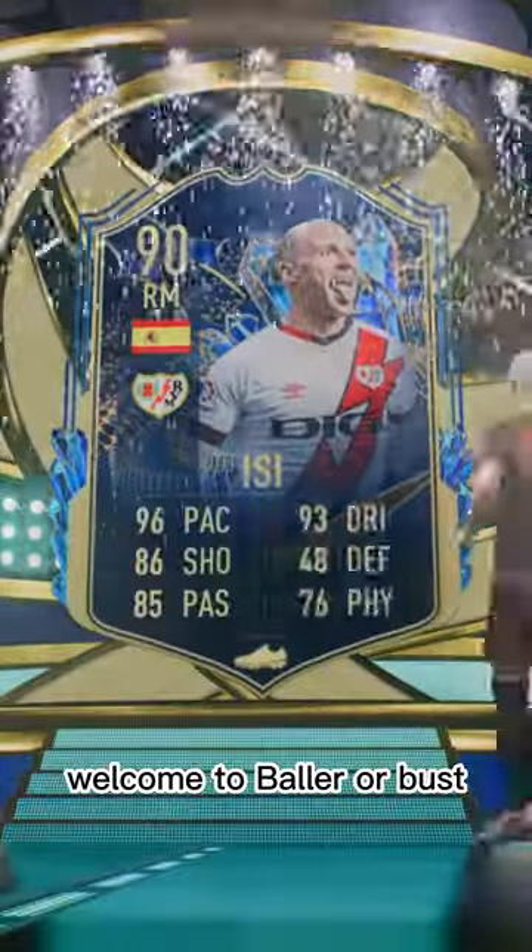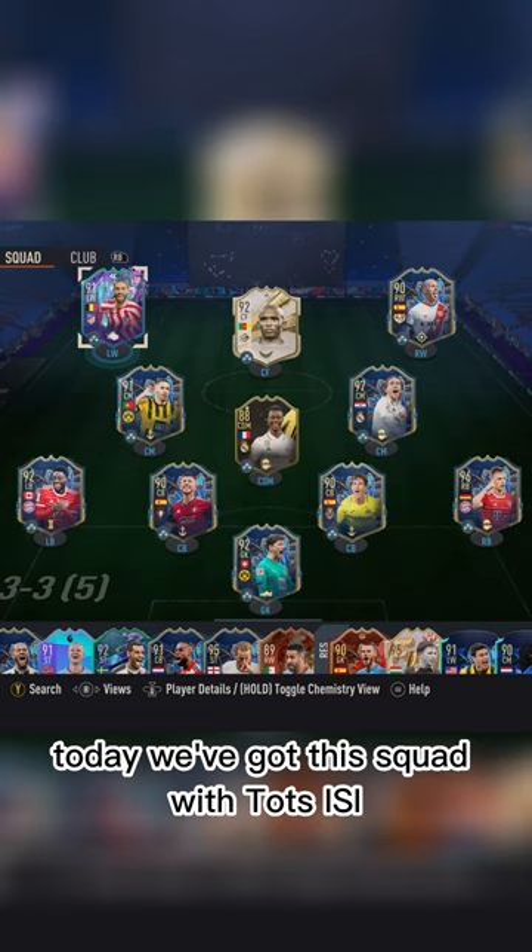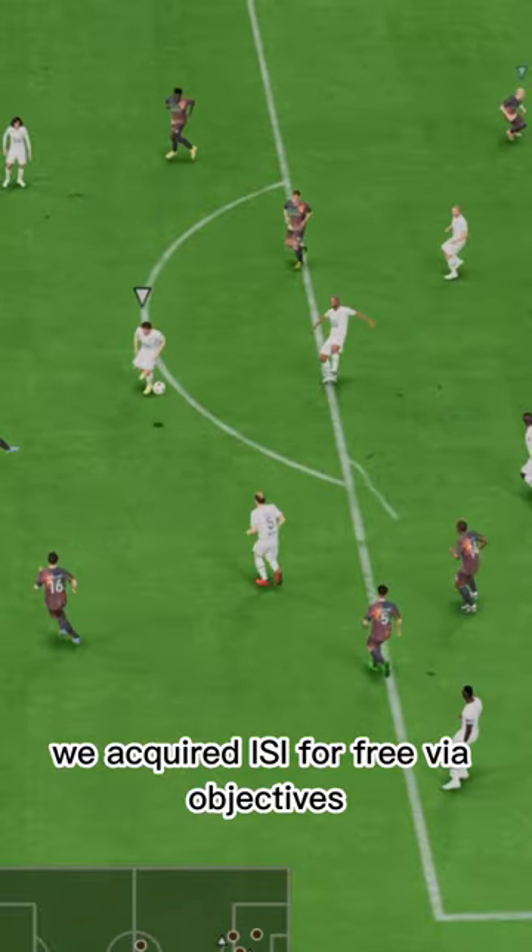Welcome to Baller or Bust, where we test FIFA cards so you don't have to. Today we've got this squad with TOTS EC Isi, acquired for free via objectives.